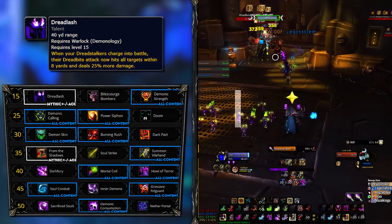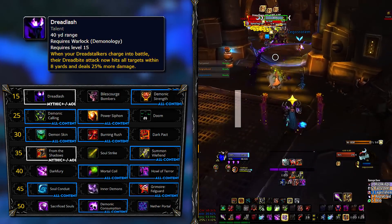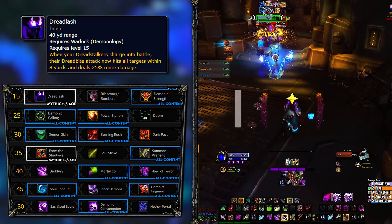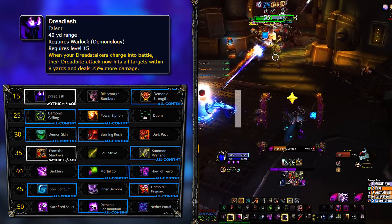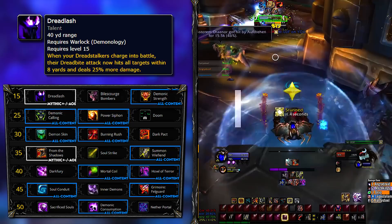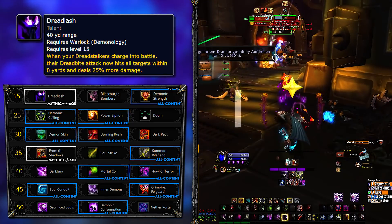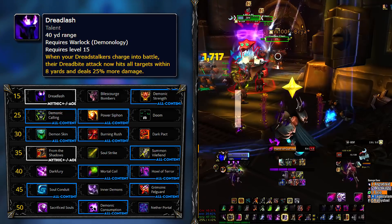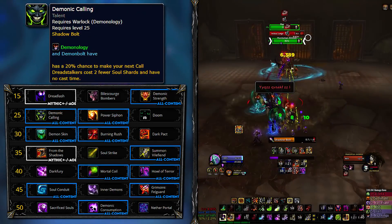When fighting in high keys with large packs consistently, Dreadlash will pull ahead of the other two. It has good synergy with the Legendary and Conduit we will mention down the road, but mostly you want to think of this as the big AoE talent option. It has the most damage output on paper and it's a passive, so it doesn't add too much hassle to your rotation.